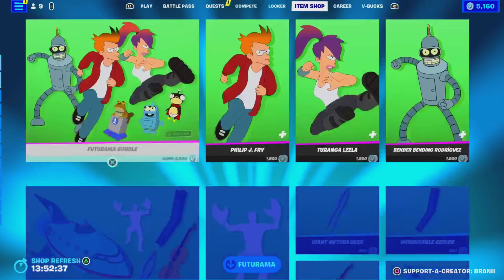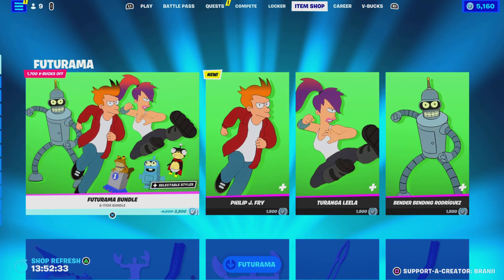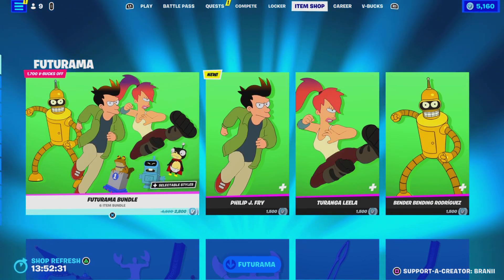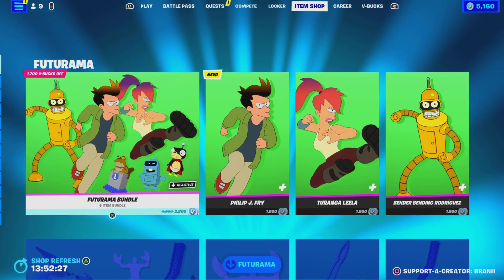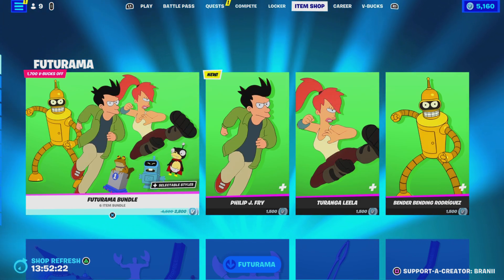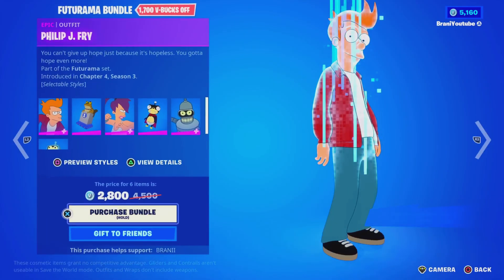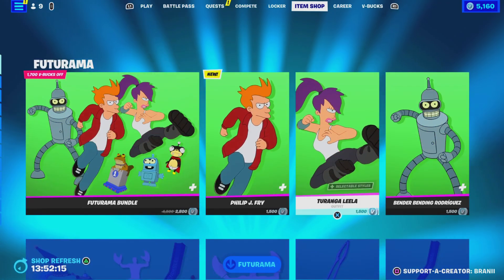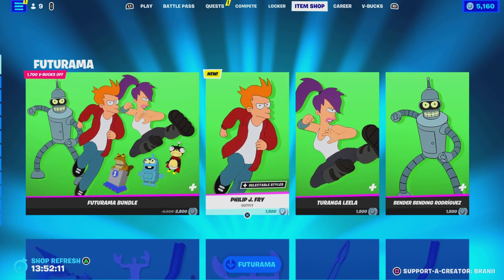Comment down below — what do you guys think about the item shop? So this is what we got in today's item shop. We got the brand new Futurama collaboration with a brand new item shop background, which looks amazing. The colors kind of look like the Travis Scott background — it kind of looks like an Icon Series background. But here we have the bundle, and it is way better to purchase the bundle as you get it at a discounted price versus buying everything individually.